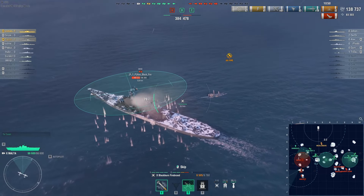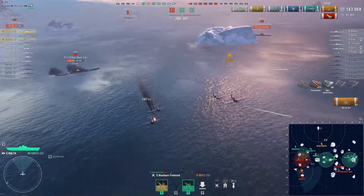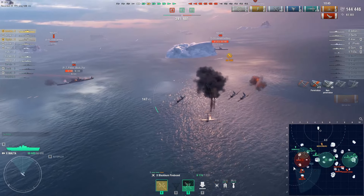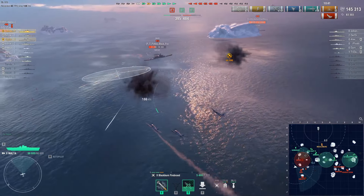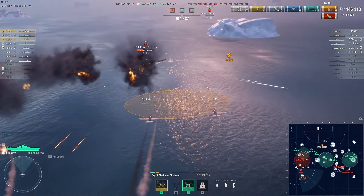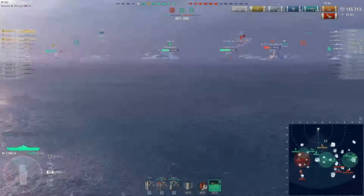I'm farming this Ohio who is now running away and seems pretty low. He's trying to do the right thing by kiting, and he DCPed the fire. I won't be able to re-ignite since Ohio has a really long damage control cooldown, which I absolutely know.